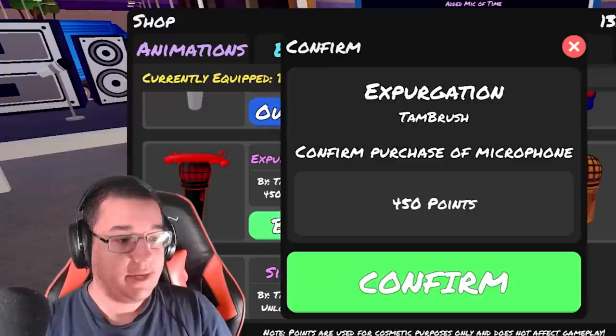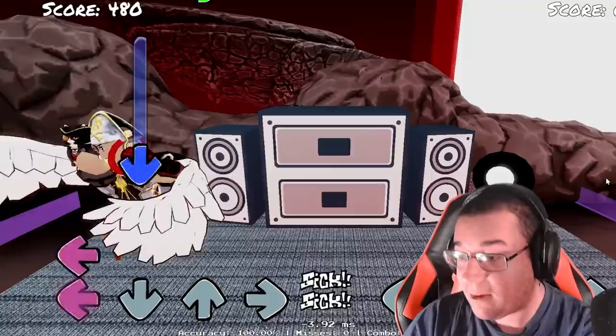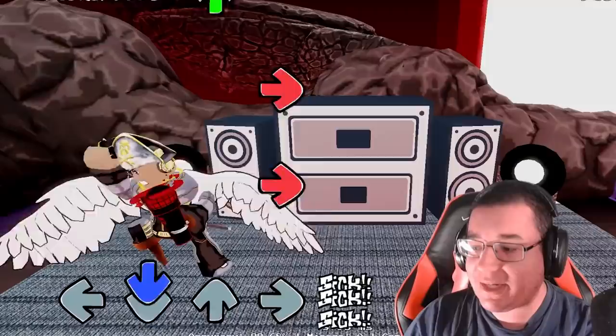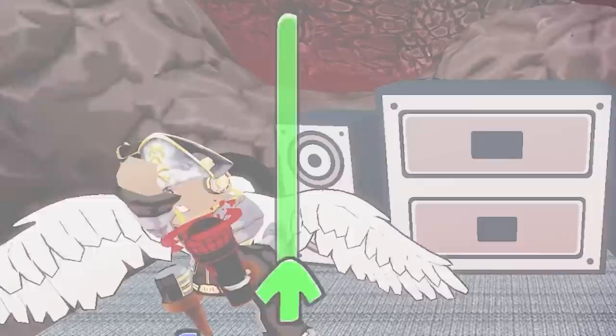Next, you do have the Expurgation microphone skin as well. 450 points. You got that red halo right around the tip of the microphone, which is really cool. This is what the microphone looks like with some gameplay as well. I know they already show previews in the shop, but sometimes they show up a little different and they have some pretty cool effects when you use the microphones too — that's why I like to show them off.